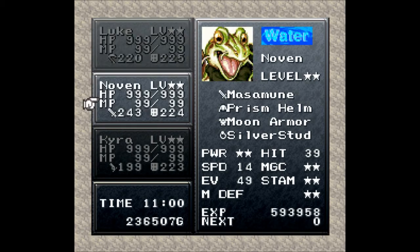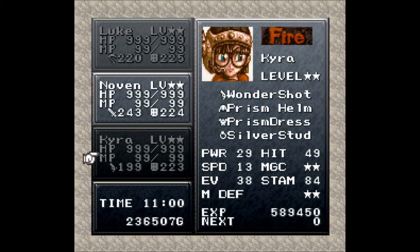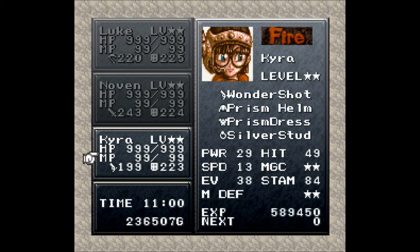I have Novin in my party as well. I've given him the Prison Helm and the Moon Armor, primarily because of the defense — not because of the magic defense boost. He's also on the Silver Stud. The accessories are the weak part of my build here. I did give him all the magic tabs I had, so now he has max magic as well.